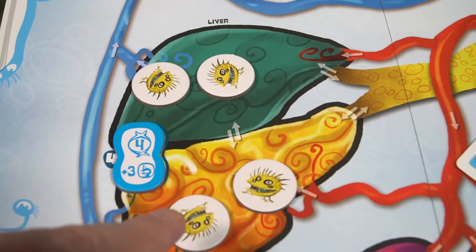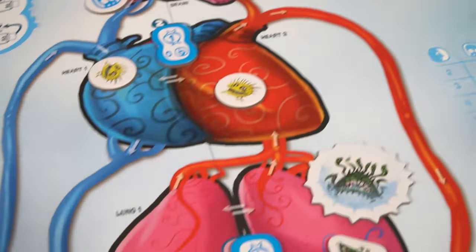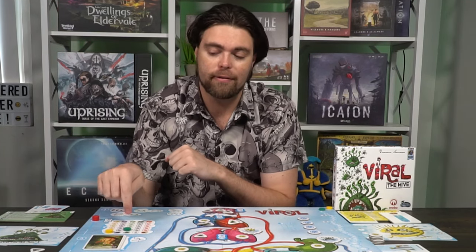An area is represented by a location with multiple zones — for instance, the heart has heart one and heart two. To control that area in a two-player game, you need two of your viruses in each of the different zones of the heart. If you do, you score whatever the marker says — either the white side or dark blue side — moving up on the victory point track and the science track. Then check every zone and score anyone with control.